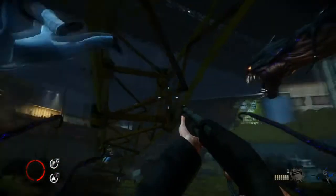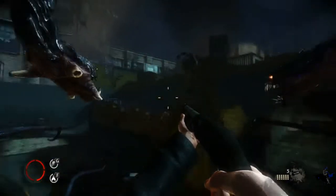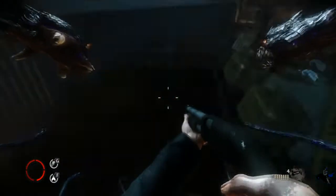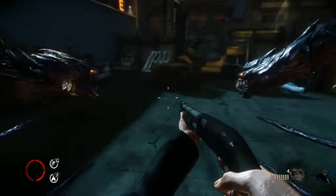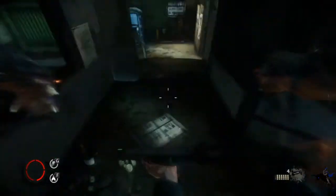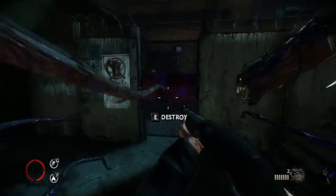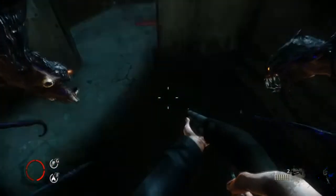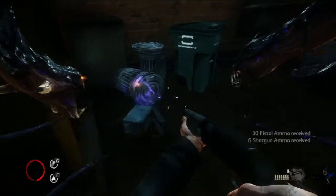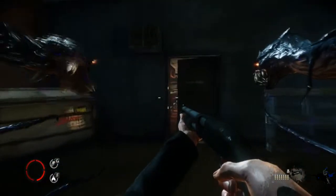Oh yeah, I forgot I could do this. For anyone who doesn't actually know the story of the darkness, I'll just recap. It's basically — you're a mobster, and not just any mobster, you're the head of a mob. And basically you have a power called the darkness, which is just these tentacle things, and you control them.